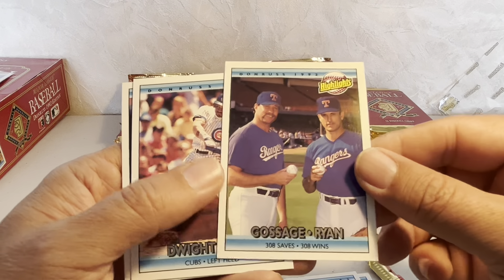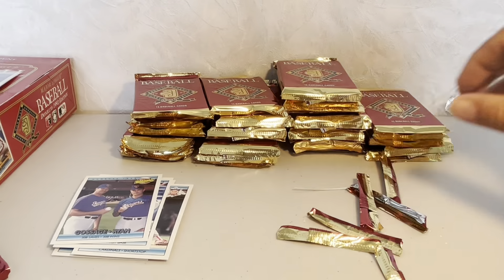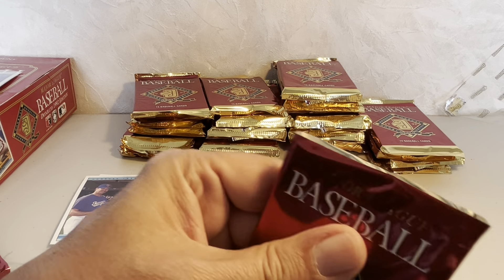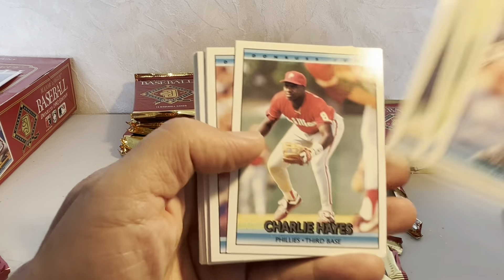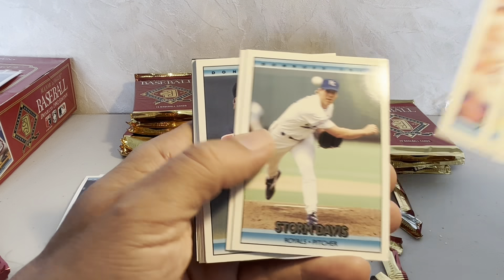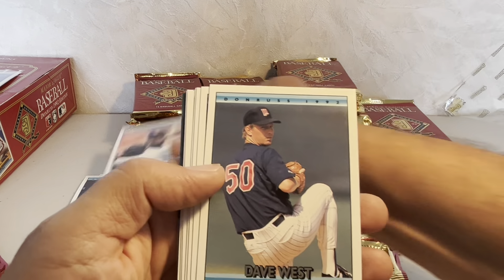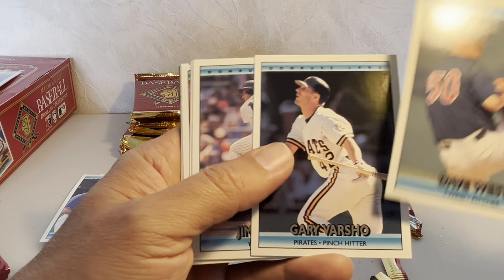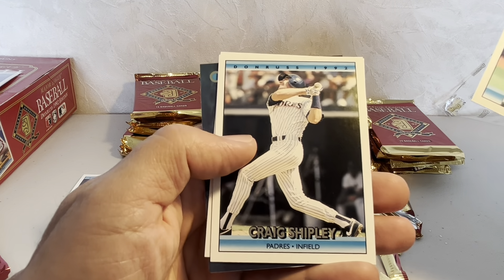There's another copy of the Gossage-Ryan Highlights card, and Dave Howard ends that pack. Next pack — Gene Larkin, Kevin Batiste rated rookie, Charlie Hayes. There's Tony Gwynn, an All-Star card because it's got the National League logo. Gary Varsho, who would be Dalton Varsho's father — currently on the Blue Jays and not doing very well. Like, I was regretting that trade probably two months ago.